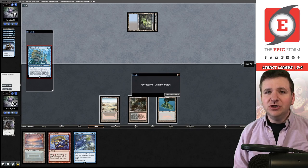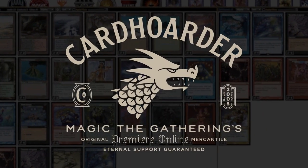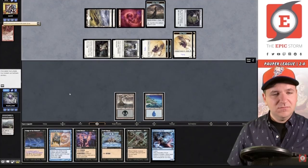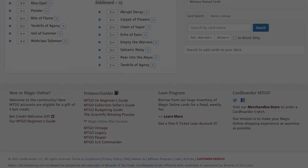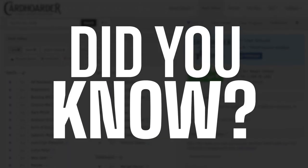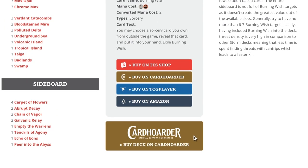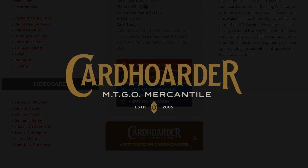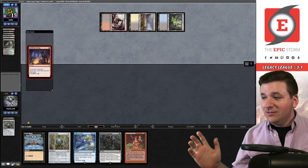With Card Hoarder, renting your favorite combo deck has never been easier — there isn't a more affordable solution for Magic Online. Want to play the deck in this video? Check out the pinned comment below to easily rent the deck from Card Hoarder. You can rent the Epic Storm from Card Hoarder for as little as seven tickets a week. We've made it simple by including a button to rent the entire deck at the epicstorm.com decklist.